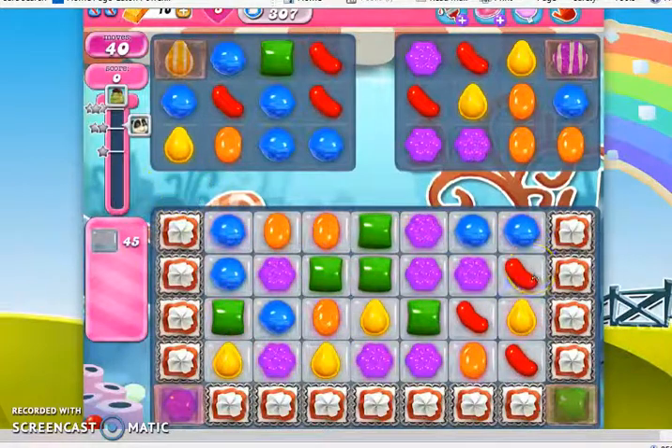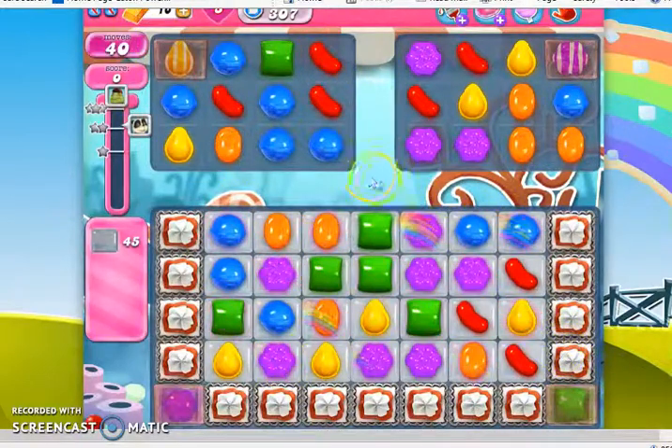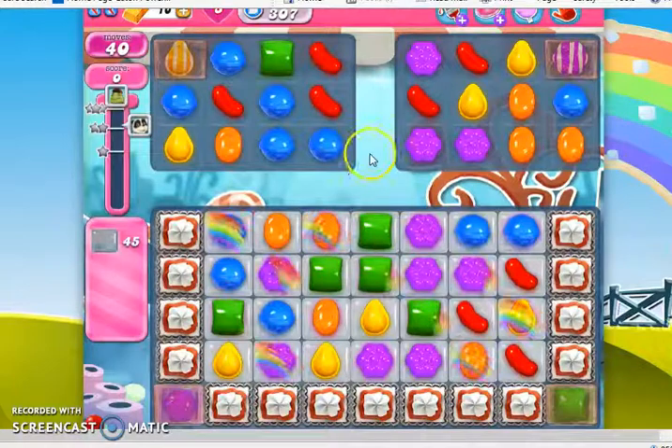Now this is a hard level, and there's quite a few things contributing to the difficulty here. We have six different colors, we have four layer thick frosting, we have the board divided into these little sections, which makes it even tougher for us to make matches and specials, and we have these chameleon candies, which will alternate back and forth between two different colors as we make our moves.